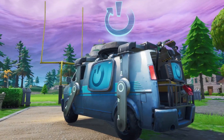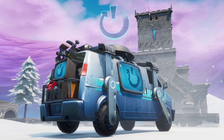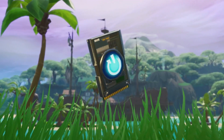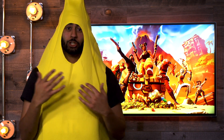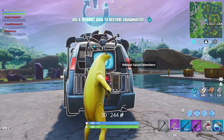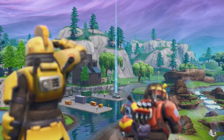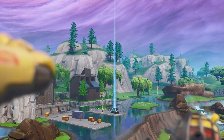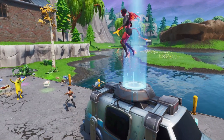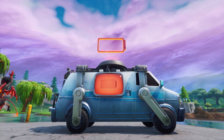In the next update we'll introduce the Reboot Van to major POIs, as well as a new item called Reboot Cards. After a squadmate is eliminated, grab their dropped Reboot Card and any surviving squad members can activate it at a van. Once activated, a beacon and audio cue will inform nearby players of the reboot in progress and how many players will be arriving. Your squad appears one by one on top of the van. After rebooting, the van will be unavailable to reactivate for a duration of time.